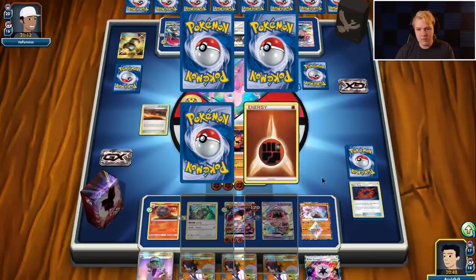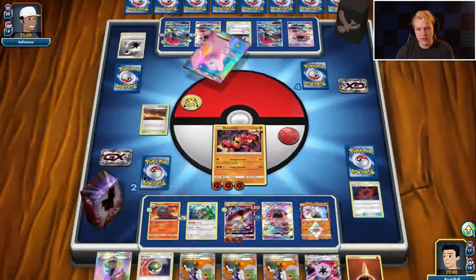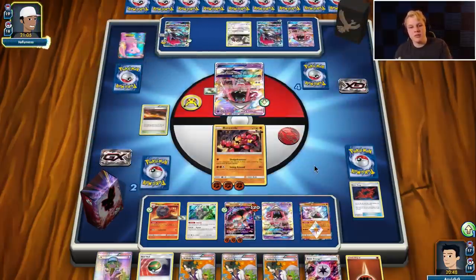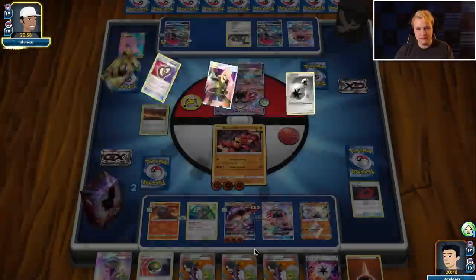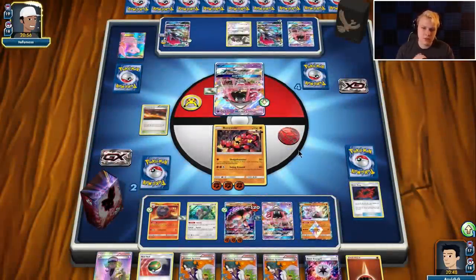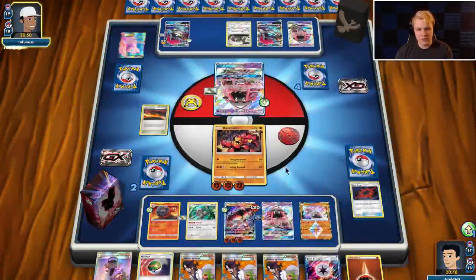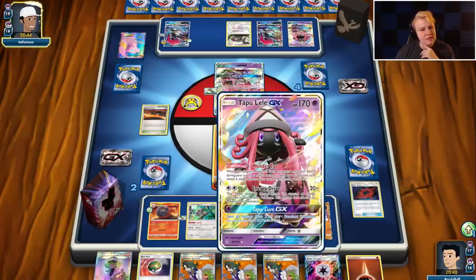The problem here is we don't have a Guzma in hand — we're actually down to one more in deck and one in prizes but no way to get it currently. Hopefully we get N'd. I imagine they're gonna look for N, Counter Catcher, KO this with the Weakness Policy one, and then we just need to find Guzma to KO this Zoroark. I actually need one heads to close this one out.